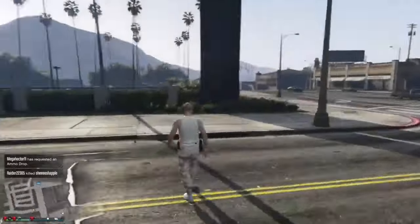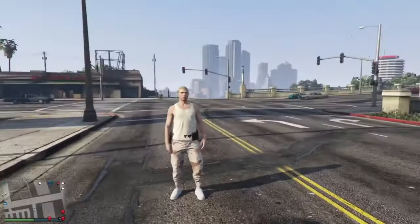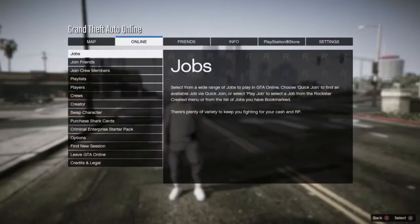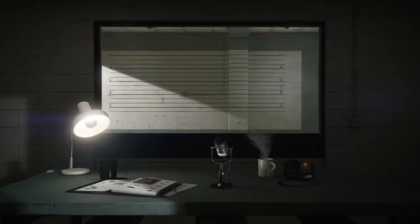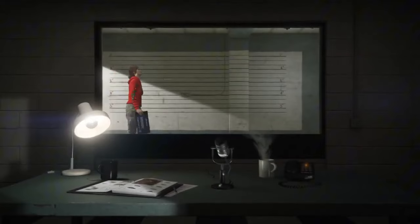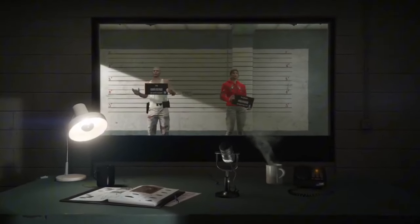Today I'm going to be showing y'all how to get the cop badges. Hit the pause button and go to swap character. Next, create a female character and hit X on any other alerts that pop up.